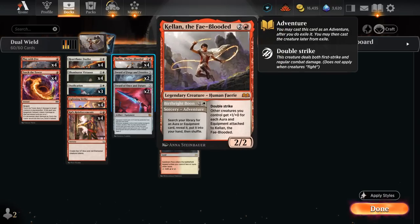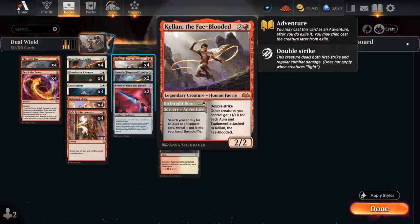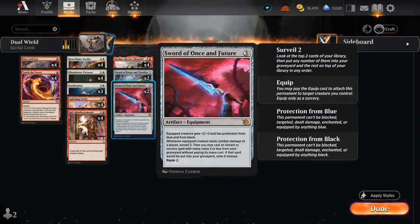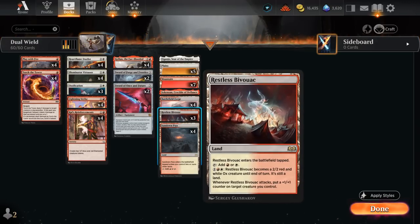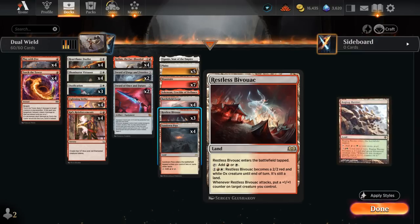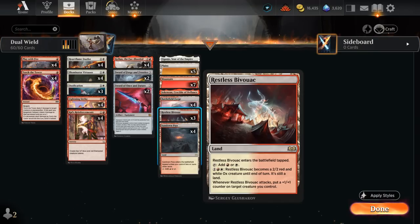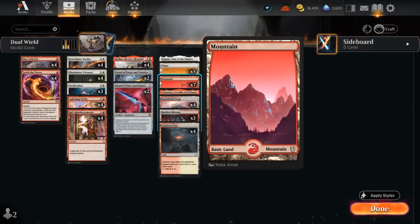Kellan can also pump the rest of our team, which has more synergy with all the 1/1 tokens from Reinforcements. If we have a sword equipped to Kellan, it gives our other creatures +1/+0, and that only increases the more swords we put on Kellan. It's incredibly fun if we manage to put both swords on a single double strike creature — that's usually enough to just end the game in one attack. Our mana base also has an important addition: Restless Bivouac, which can turn into a 2/2 creature for just 3 mana and when it attacks we can put a +1/+1 counter on a target creature we control — kind of like a mini Raging Ravine, but with the flexibility of putting the counter elsewhere. That includes our double striking creatures, which are great recipients for extra power and toughness. We've also got channel lands — Crucible to make a pair of 1/1s and Eiganjo to deal 4 damage — plus plenty of basics to make sure we have a functional Ossification.